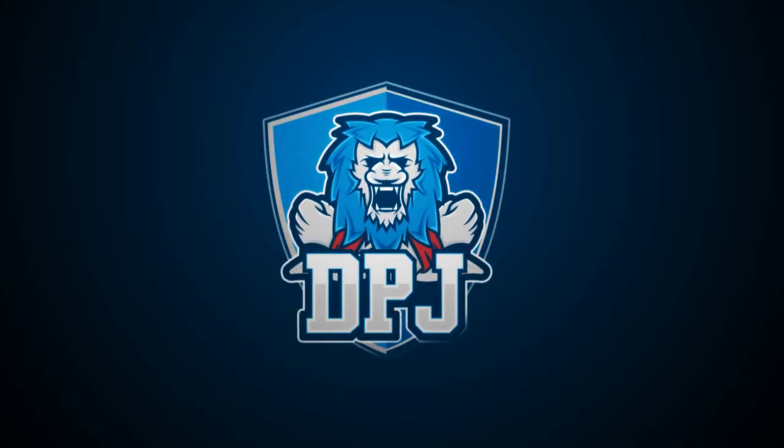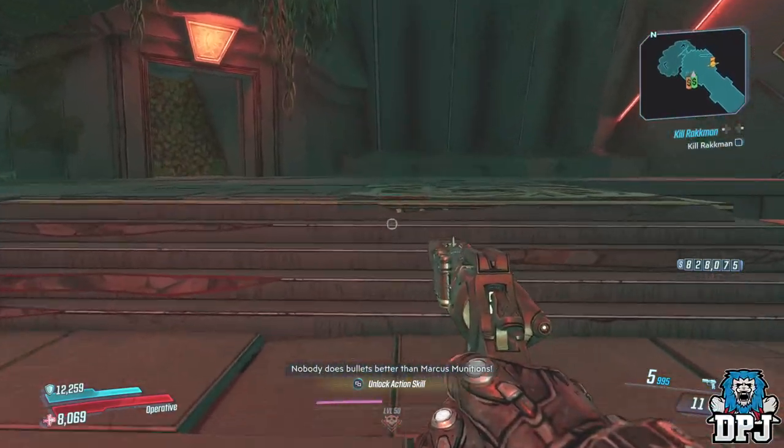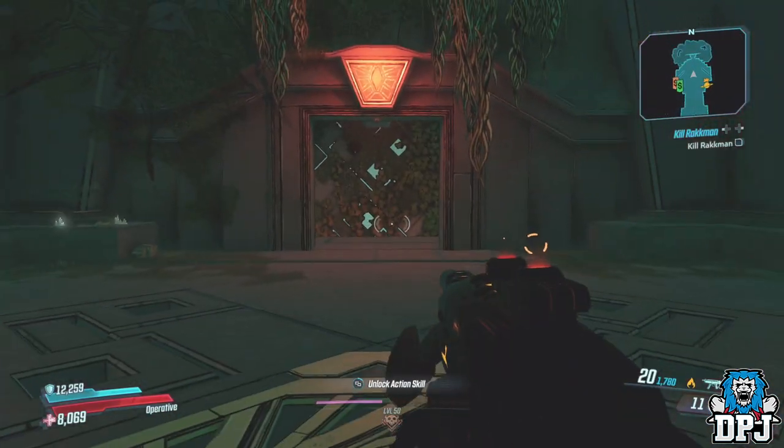Today guys, I have something special for you — a tactic where you can literally kill Grave Ward or any other boss in the game within a single second without having any skill class build set up. Yes, that is right.